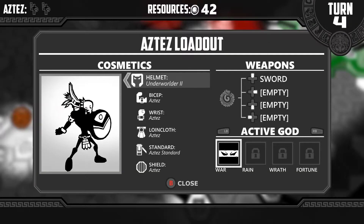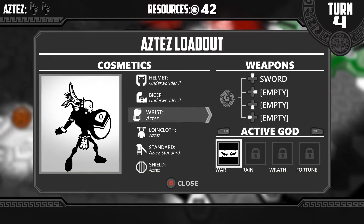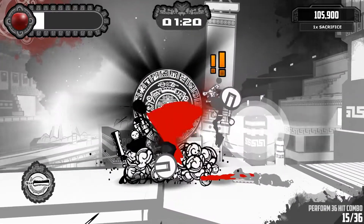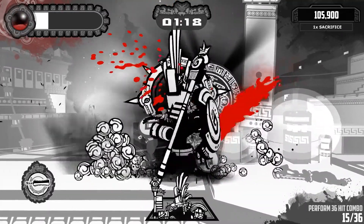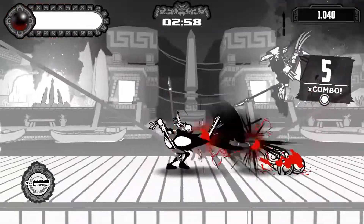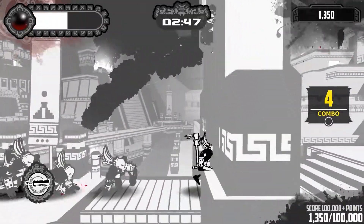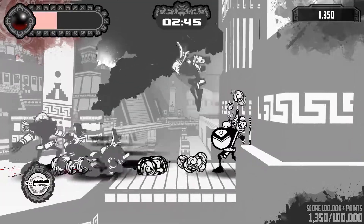Enemy variety here was fantastic as well, from simple sword-wielding soldiers to warriors inspired by Aztec mythology, such as the jaguar or the eagle. There are hand-to-hand fighters, larger shielded ones, and even demon-like underworld creatures — the last of which is a particularly tough enemy that I have not yet defeated.